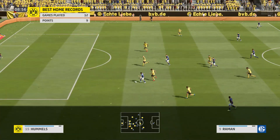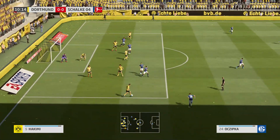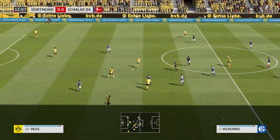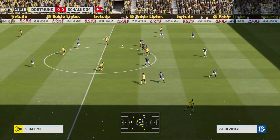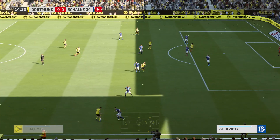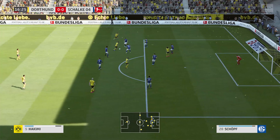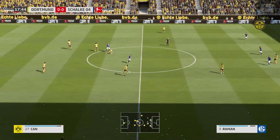Slipped through beautifully. Going to get a try. What an important piece of defending. Now with Hakimi. Emre Can. Sancho now. Hakimi — good numerical situation. Cleared away. Advantage Borussia Dortmund.